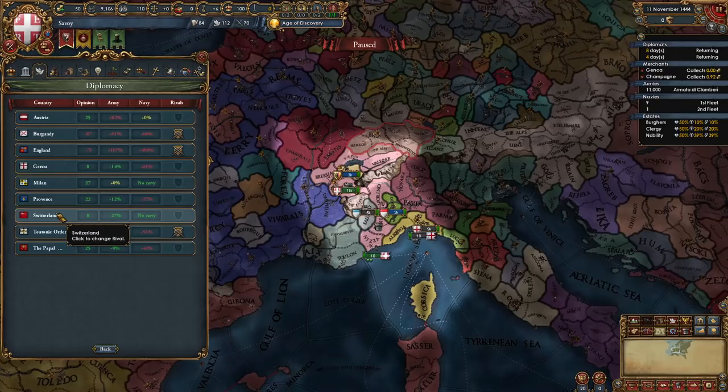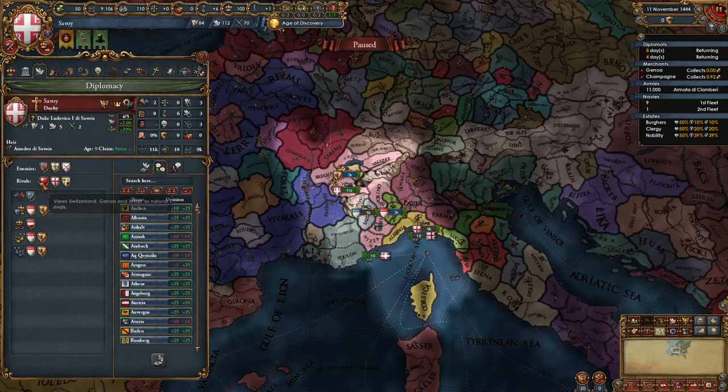We're going to go and set some rivals. I'm going to rival Switzerland, Genoa, and Milan. Those are the three nations which you should be rivaling at the start.